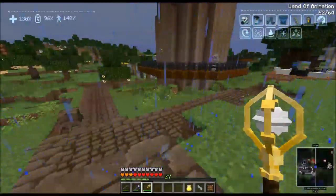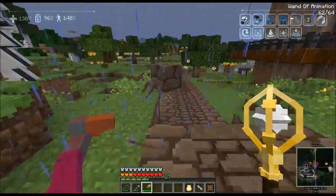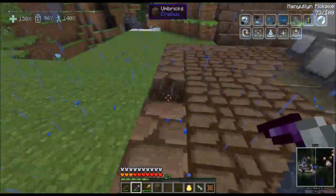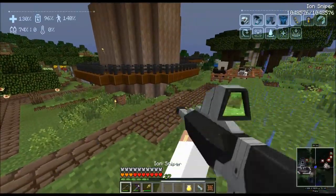It brings the block to life! He's got little spider legs and stuff, I think it's freaking awesome. He doesn't seem to kill very fast, but eventually he gets the kill, right? And then all I do is right-click on him again and he just turns back into a block. This is awesome — I didn't know anything about this thing.